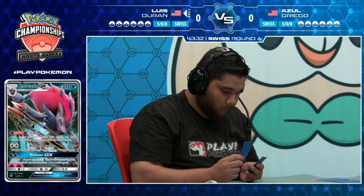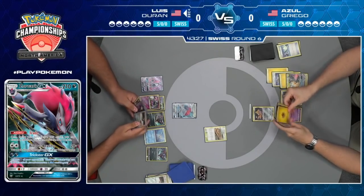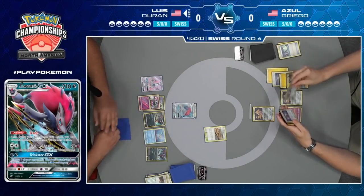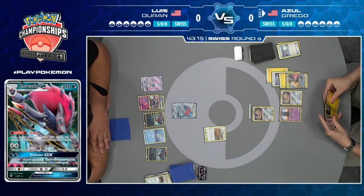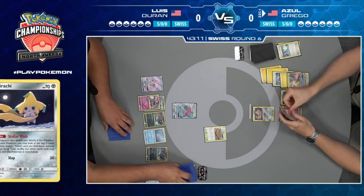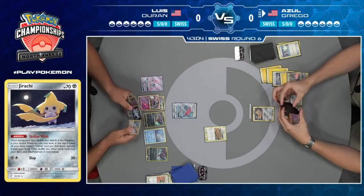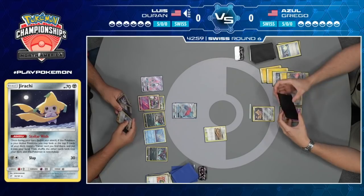Ultra Ball was the draw. Luis buys a little bit of time, going to throw the Ultra Ball away, draw two new cards — one of which was another Ultra Ball. That's rough. And there is the pass back — passing back and forth. Muk is really great, especially in this matchup, but if you let your opponent attach three energy without doing anything, it's not going to be pretty. Finally, we see a Triple Acceleration Energy and a Lily off the top for Luis.